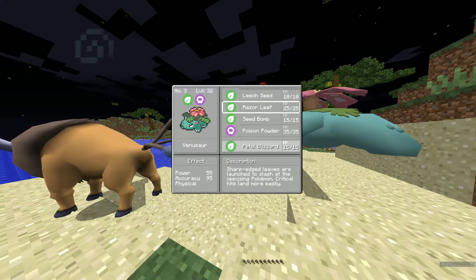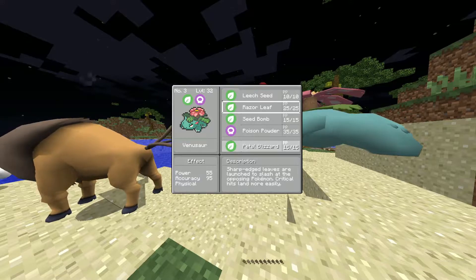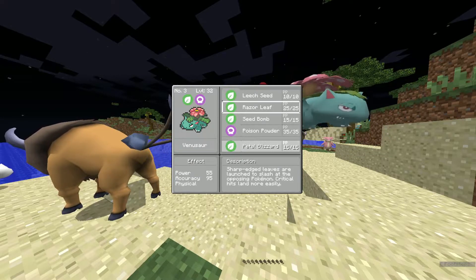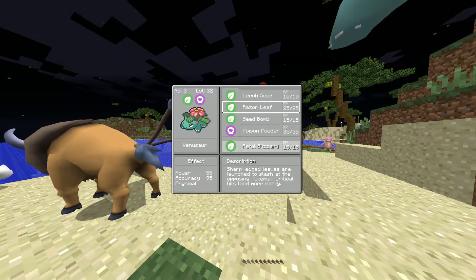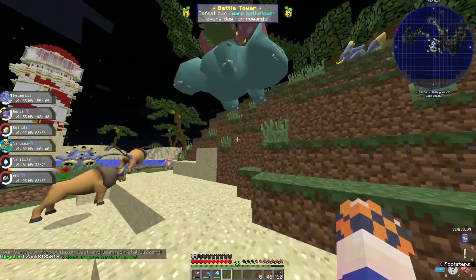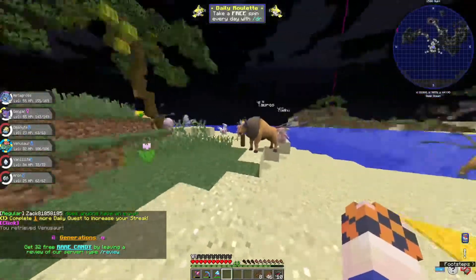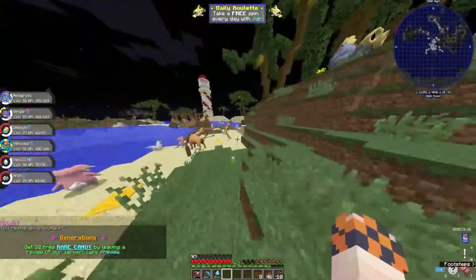We've got Seed Bomb and Petal Blizzard. We don't really need Razor Leaf but it does rain crits — crit is 2x plus STAB is 1.5x plus super effective is 2x, so roughly 4.5x bonus total. I think we get rid of Razor Leaf though. We definitely want to keep Petal Blizzard because this is a pretty good Venusaur. Eventually I want to reset his EVs and train him up as our Grass-type Pokémon since we don't have one right now.